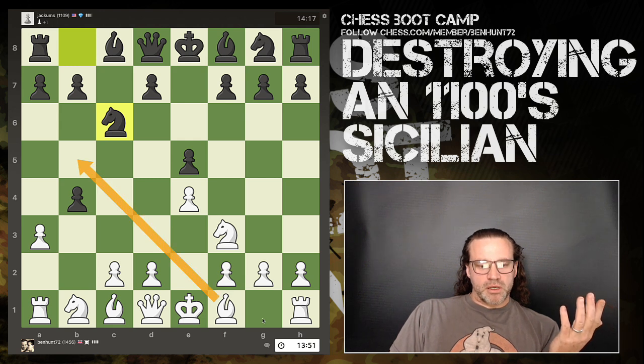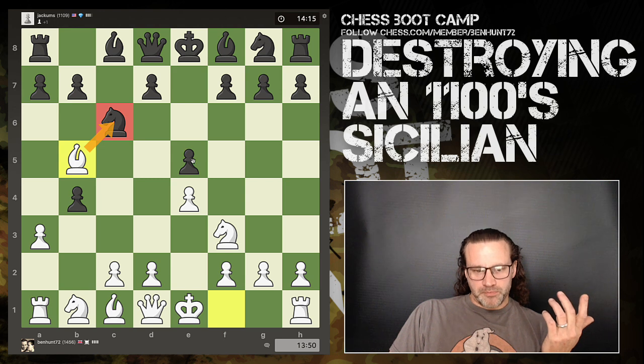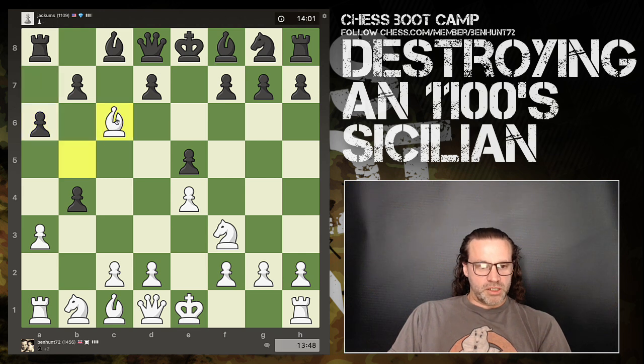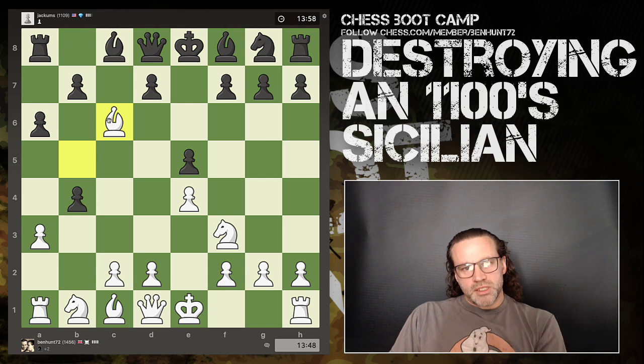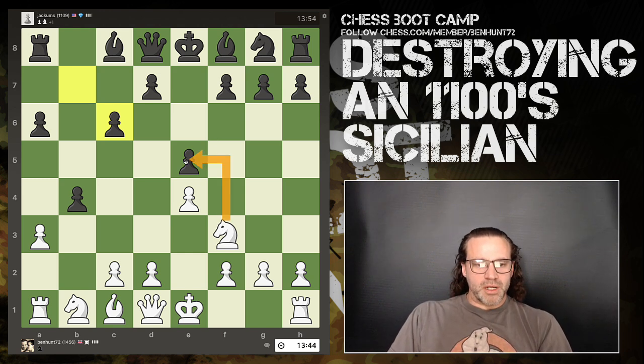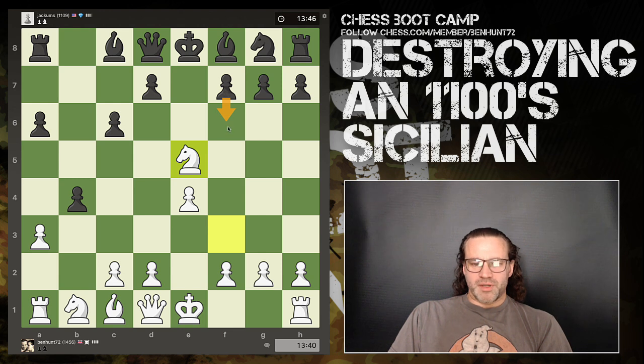Knight defence. So now I can develop my Bishop, threaten to capture the Knight — which is the defender of the Pawn — and then capture the Pawn. That could be good. Think if Pawn takes, the move is to recapture with the Knight. We might want to keep the board nice and open. If I'm going to be down a Bishop, my opponent's going to have two Bishops, so then we want to close the board. But now I do have a free Pawn. You can't push D6 because I've got this. The only other way to attack the Knight with a Pawn would be F6, and that's not great either.